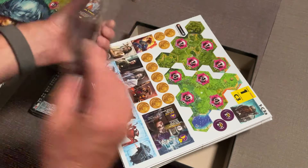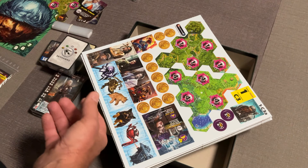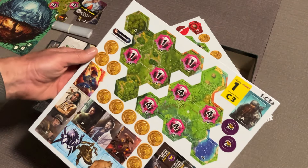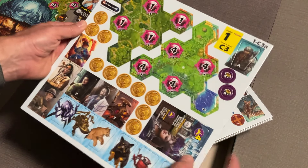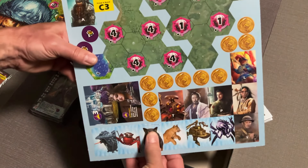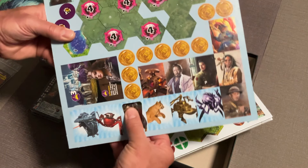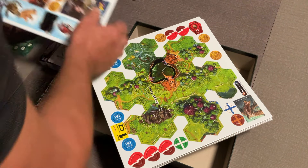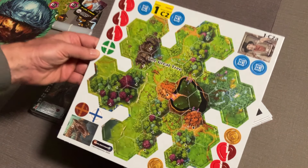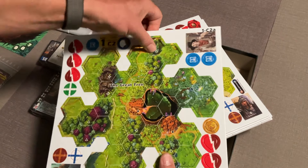We can grab some more counter tokens — really nice looking. Got some more tokens, looks like we've got some gold, and a lot more standees. There's a bit of glare — sorry about that. Look at that, tokens are just falling out of these punch boards just by handling them. And it looks like we've got the great tree here.